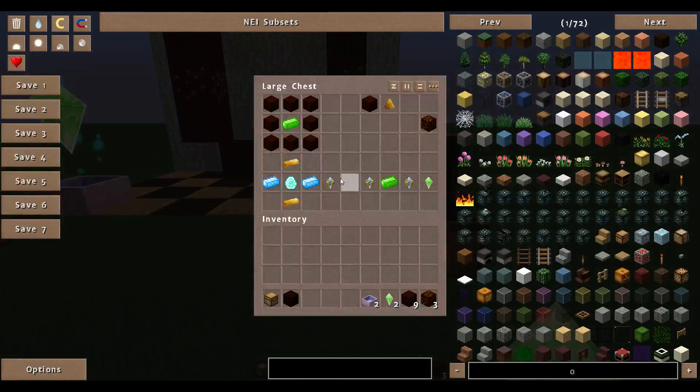To make a Natura Pylon, first you want Mana Pylons, which is a Mana Diamond, two Mana Steel Ingots, and two Gold Ingots, to make one Pylon. Then, to make two Natura Pylons, you put one Terrasteel Ingot with a Mana Pylon to either side, and you get two Natura Pylons.